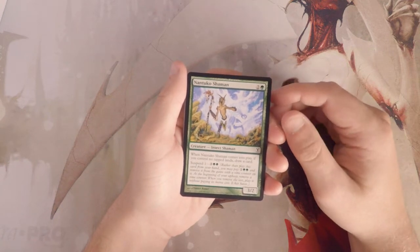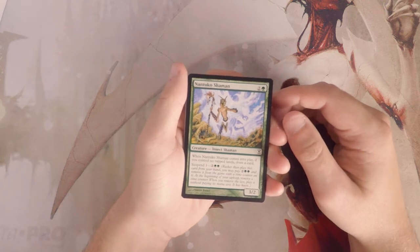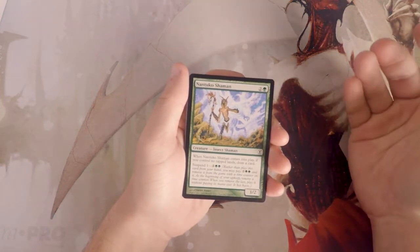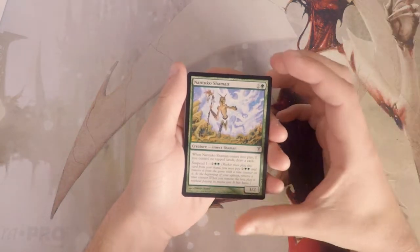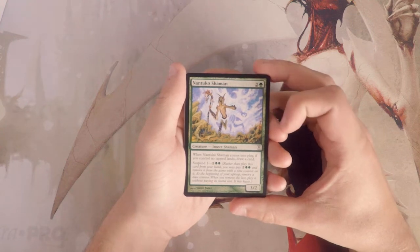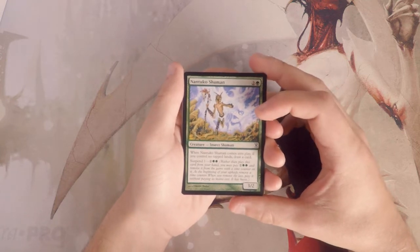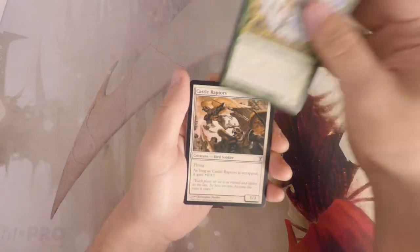We kick off with Nantuko Shaman — it's a 3/2 for three. When it comes into play, if you control no tapped lands, you draw a card. You can also suspend it for one, which puts it out of play for one turn, and then on your upkeep you remove a time counter and put it onto the battlefield for two and two green. It's an interesting card — I feel like it's decent filler, sometimes it'll draw you a card, but I'm not sold on it.